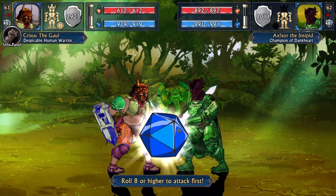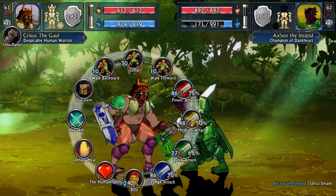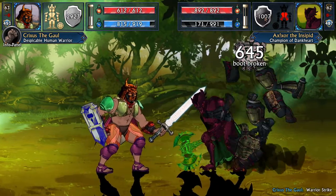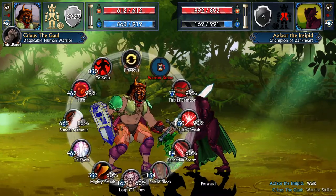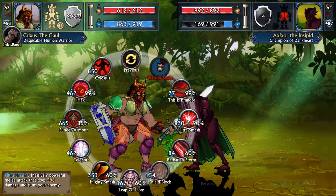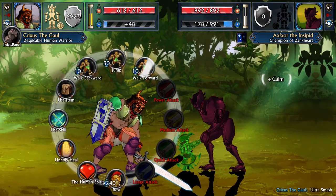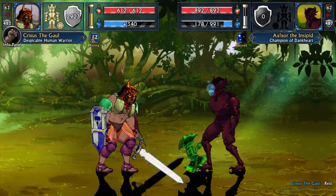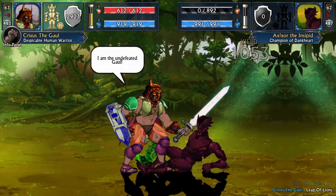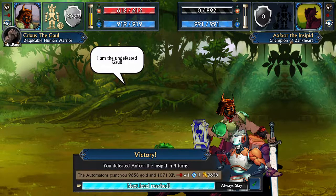Bug boy — we only have to roll an eight and we can't even do that. What is this? You can't be pulling off these fancy 360s like that. Warrior strike to get rid of that armor — and now he is a naked bug. We don't like naked bugs around here. Is it the ultra smash we want to do? Why not? There goes the rest of his armor, although we need a nap. We'll just sleep it off for a second. And now Leaper Lions — the bug didn't see it coming. We have slayed the evil bug.